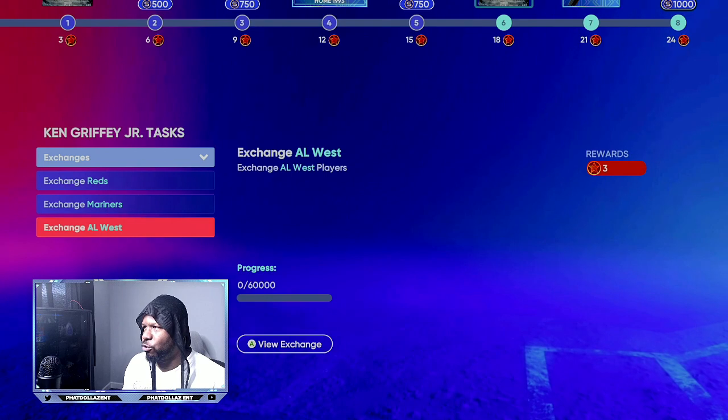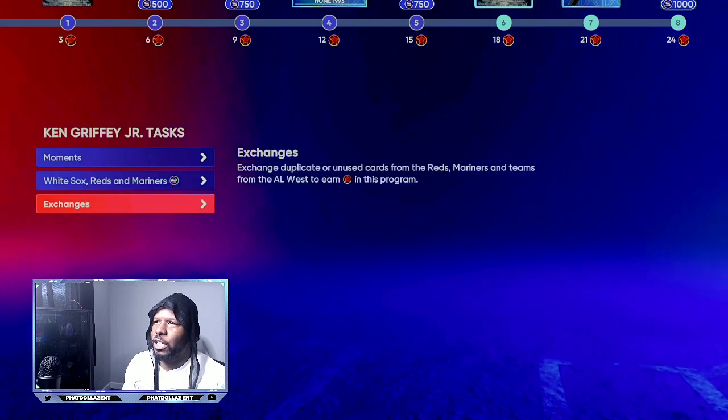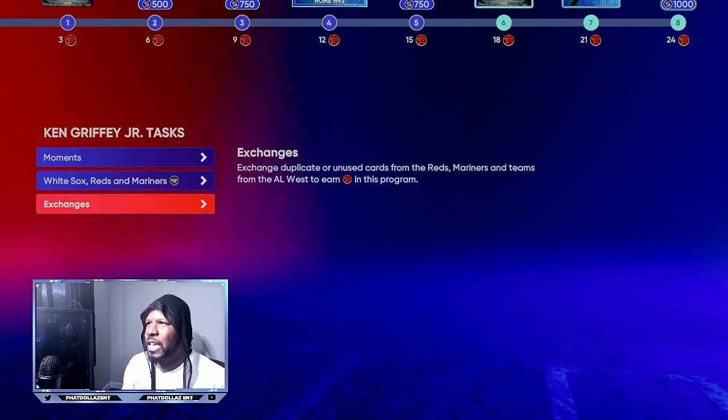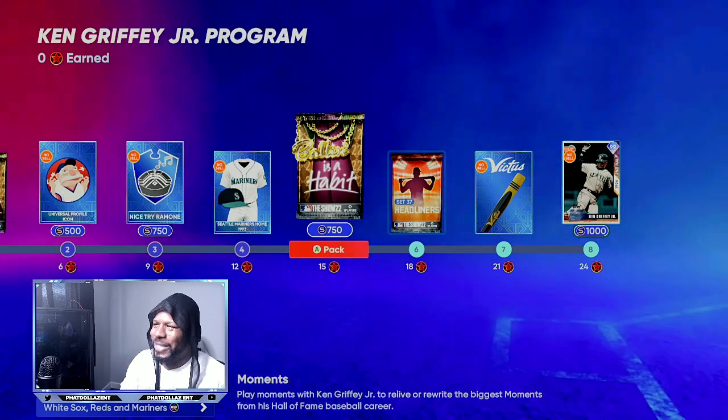After that, you can do the exchanges with the Reds, the Mariners, and the AL West. This is going to get you three, five, six points — so that's 10 plus six, that's 16 points total. That will get you all the way up to the Balling is a Habit pack.